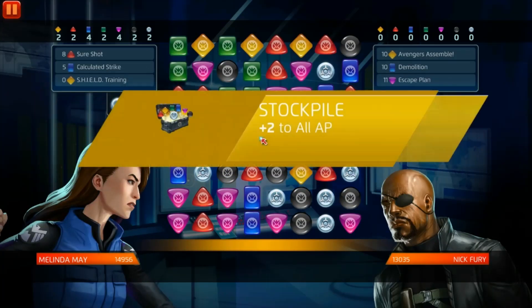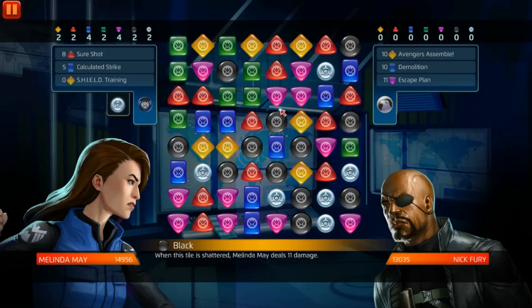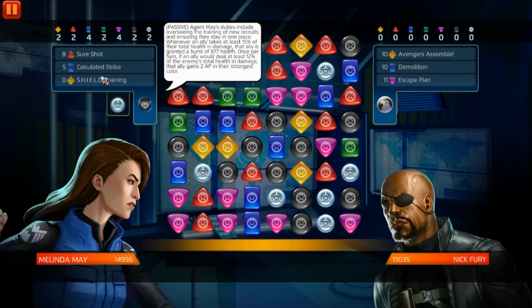5-5-3 best build — you basically just want to use red, deal damage if you hit all the same tiles, which you can do by selecting them. He is at 13K, she's at 14,956. Her yellow — 'Stay in One Piece' — whenever an ally takes at least 15% of their total health in damage, the ally is granted a burst of 977 health, which is not a true heal. True heal is the best in the game by the way. Once per turn, if an ally deals at least 12% of the enemy's total health in damage, that ally gains two AP in their strongest color.